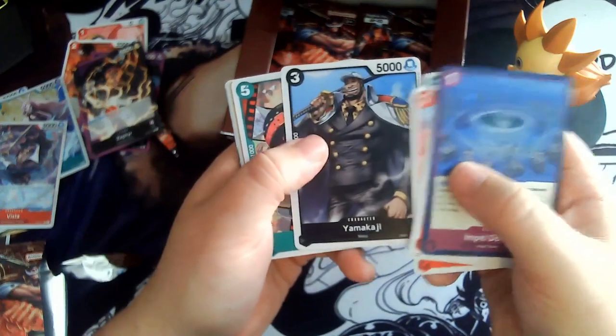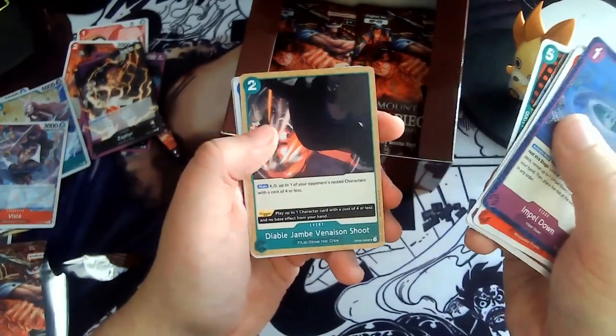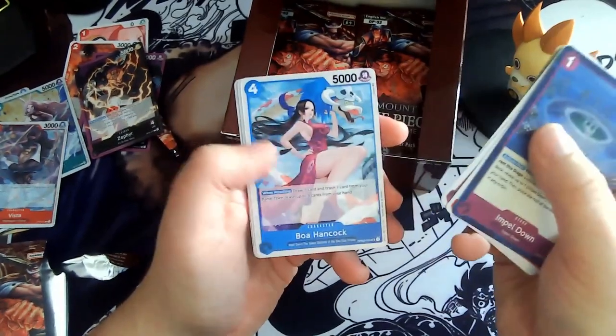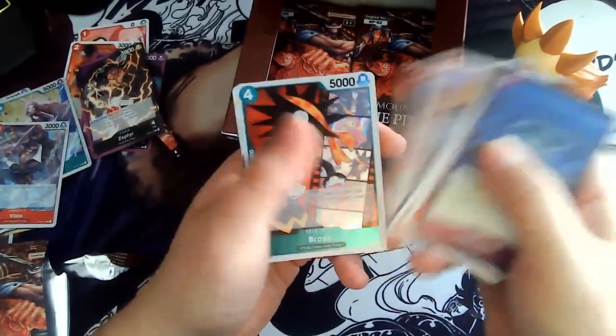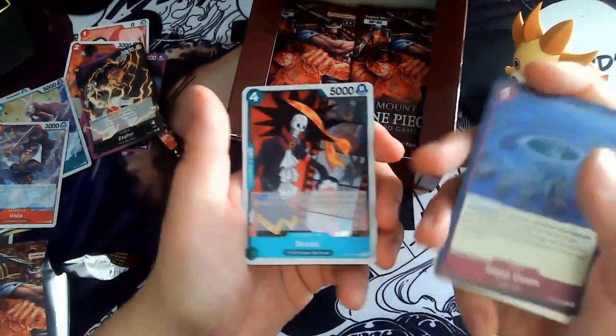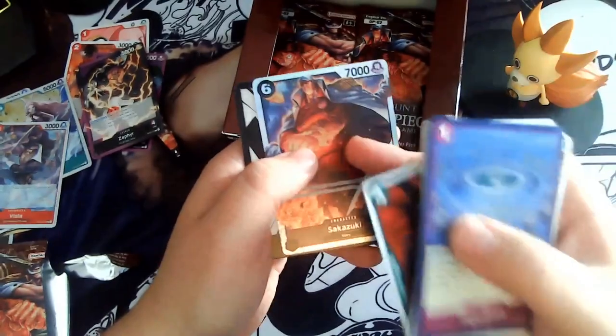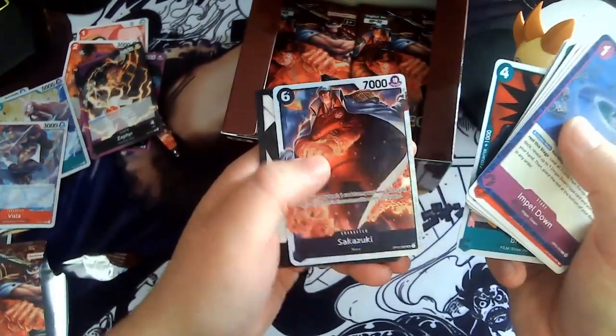Next pack: Impel Down, Atmos, Onen, Little Oars Jr., Jinbe, Yamakai, Kaji, Branki, Banish and Shoot, Hancock, Brook — that's a film one, I still needed that — perfect. And Sakazuki. That's very essential for a black deck. Very nice.